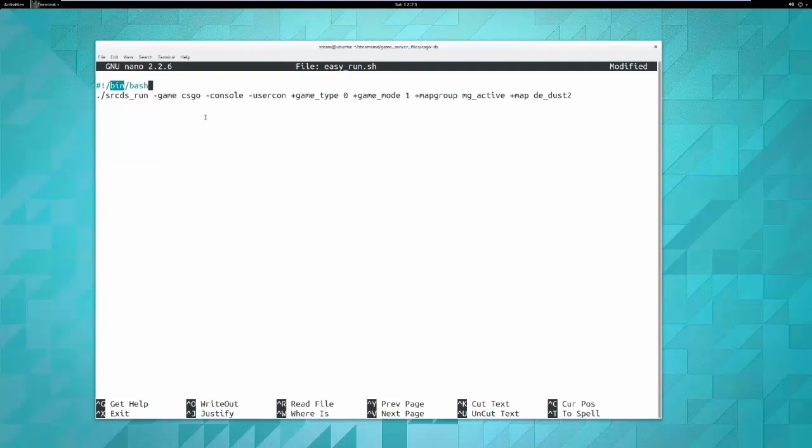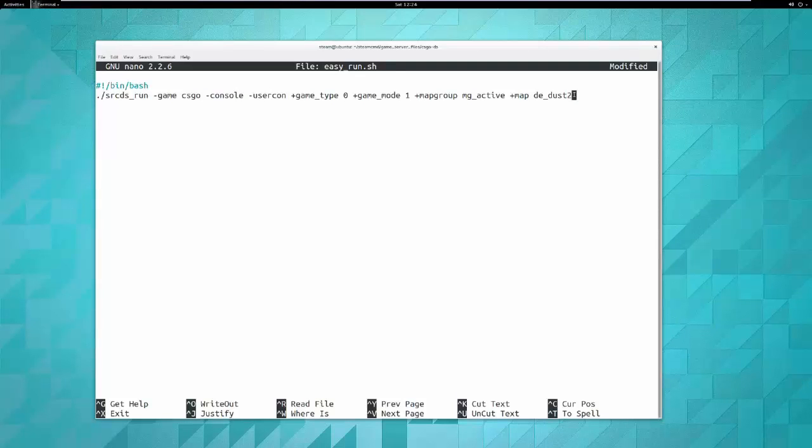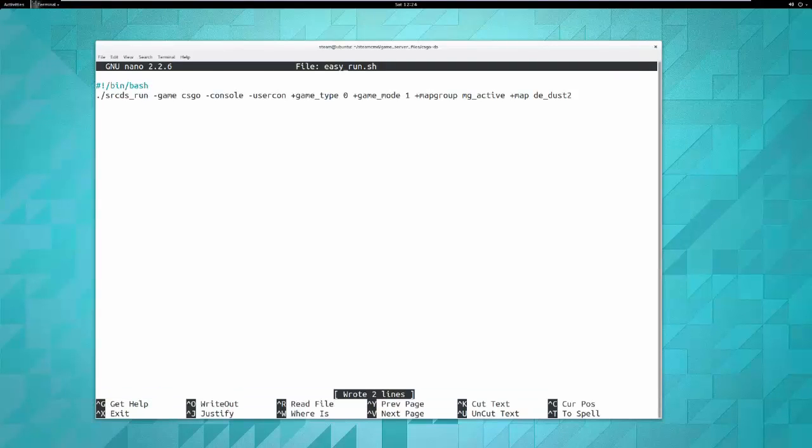The shebang acts like a mini programming language header — long story short, include '#!/bin/bash' at the top of the file, then add the srcds_run command below it. You can modify this as you see fit: add your RCON information, your port, and other options we'll cover later. You never have to type that long command again. Save the file with Ctrl+O, confirm the filename 'easyrun.sh', then exit with Ctrl+X.